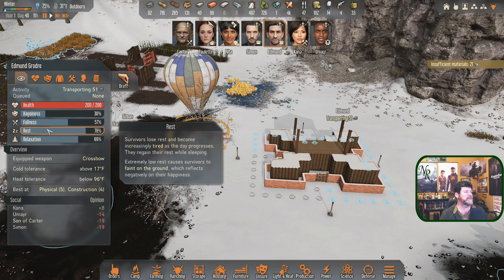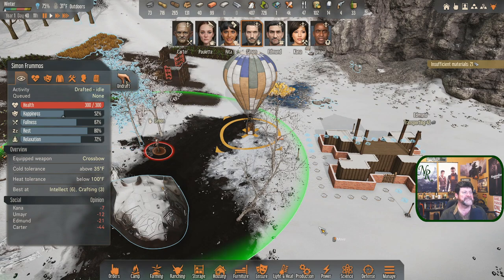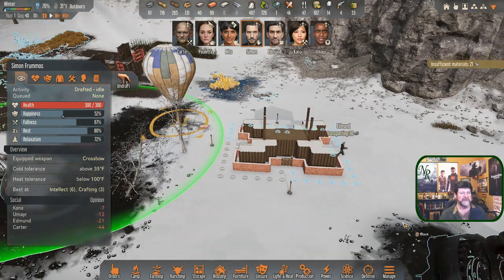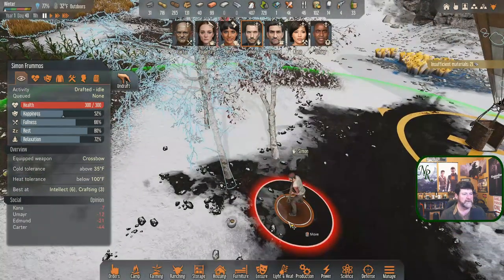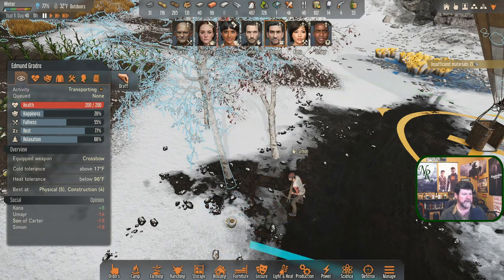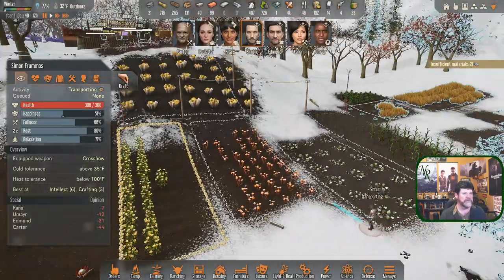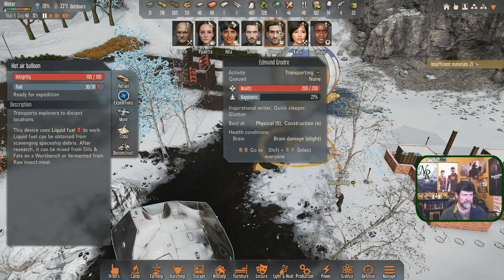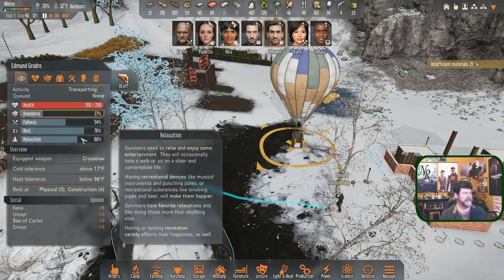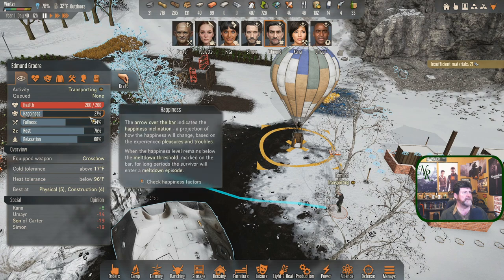Do I send Edmund out on another expedition? Simon, drop the meal — wait, just stay there while Edmund drops off all this metal. If we could get him to eat the meal we could put him in the balloon. You are transporting — Edmund, eat. Simon, you're free, you're transporting wood. Edmund is going to eat so I can set this up and reset him. If he got his food up he'd be in great shape — everything else is going to be up there.